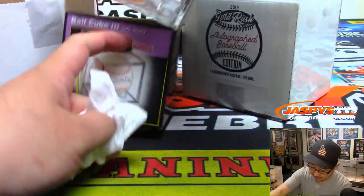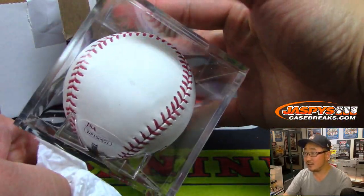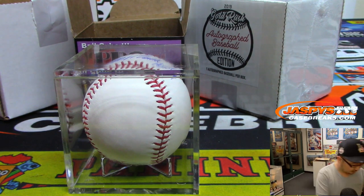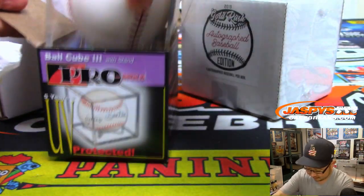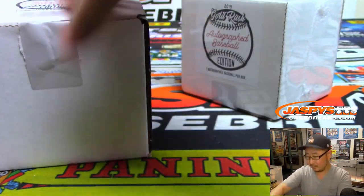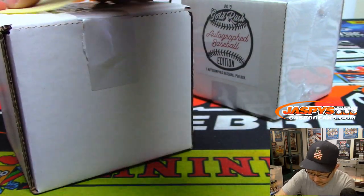There should be a JSA sticker on the back here somewhere — there it is. So everything's on the up and up. Johnny Bench. Who's got Johnny? Dave Barrows does. There you go, Dave.